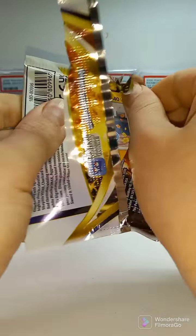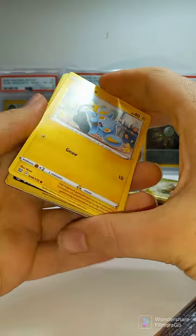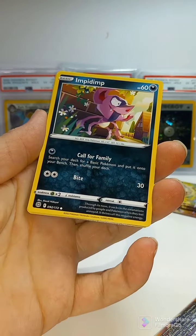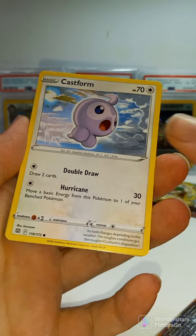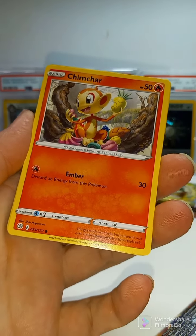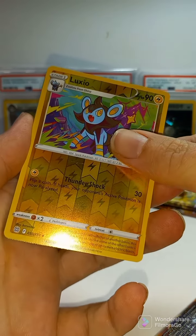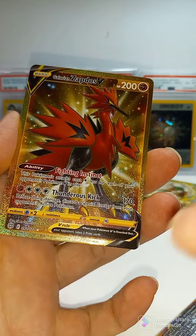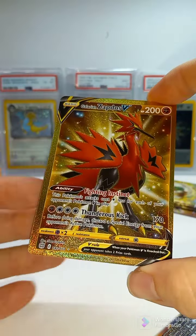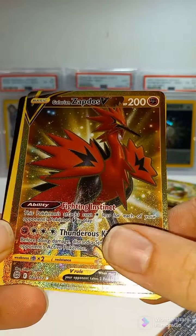That one opened like nothing. Oh, I see something good. Gollett, Castform, Chimchar, Reverse Holo Lucario. Galarian Zapdos, Secret Rare — now that's what I'm talking about! Beautiful card.